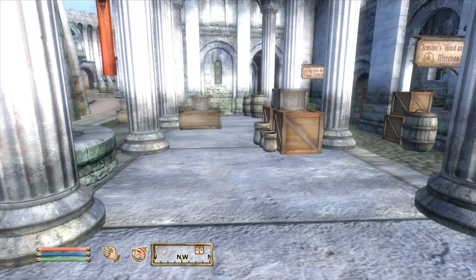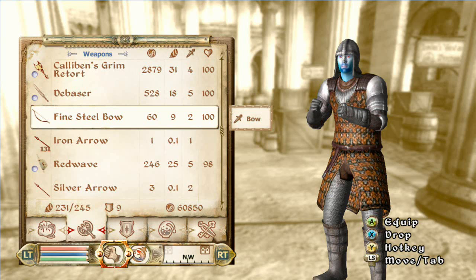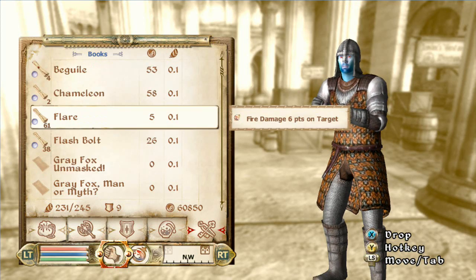It's pretty simple — all you need is two or more of one type of scroll. As you can see I have four of this scroll, two chameleon scrolls, and 61 flare scrolls.